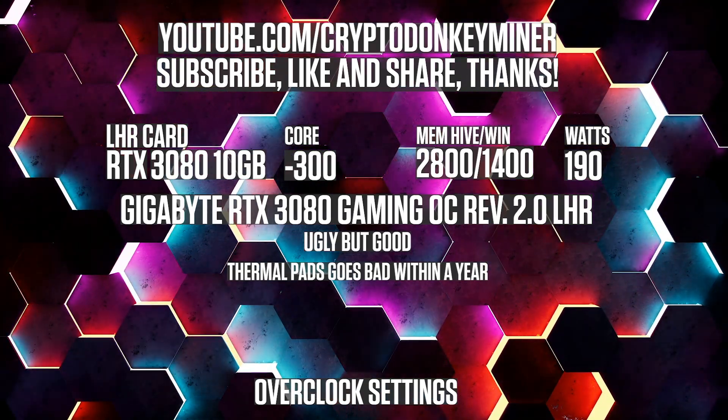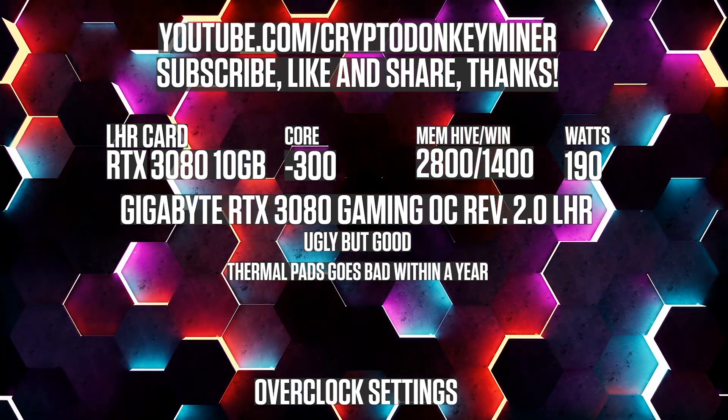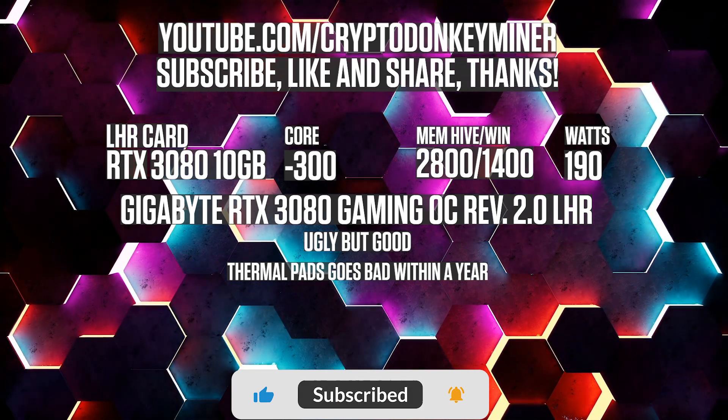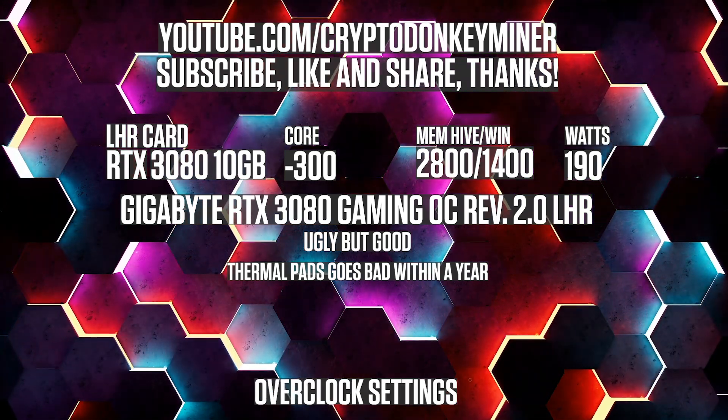Overclock settings for the RTX 3080 10 GB: core minus 300, memory Hive 2800, memory Windows 1400, watts 190.